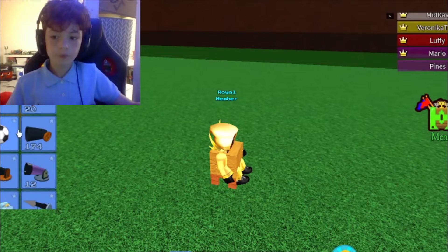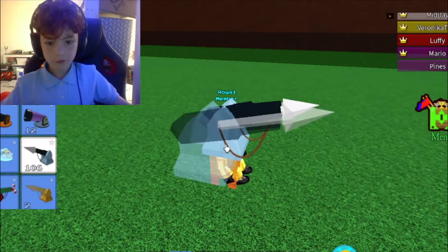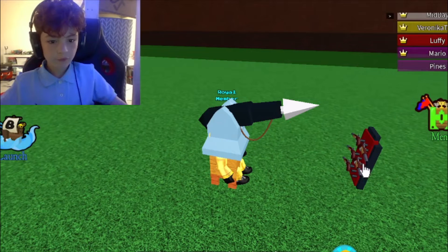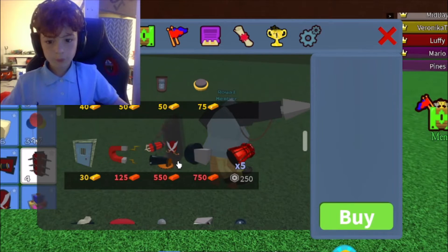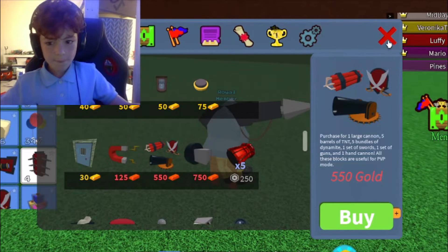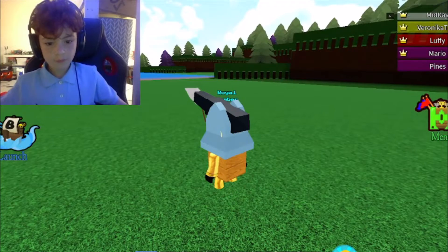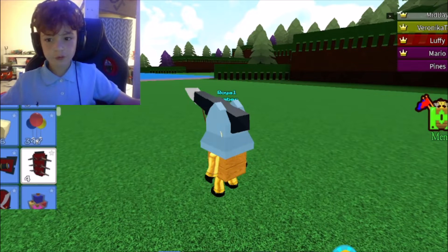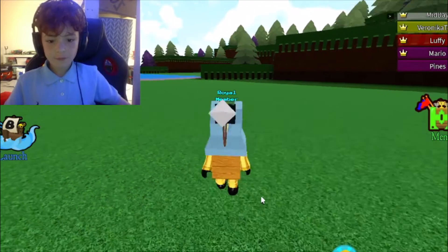Now when you have this set up, get a harpoon — any harpoon — then get a gun, which you can buy from the shop here in the menu; it will be down here. Once you have this, just delete the block and uncut it. You can do it without that by going to settings and selecting uncut block.